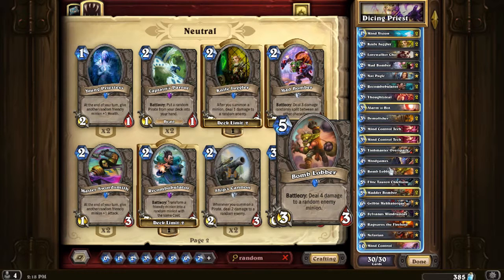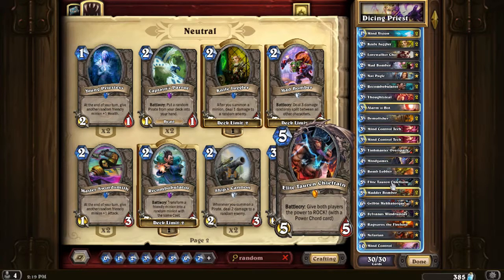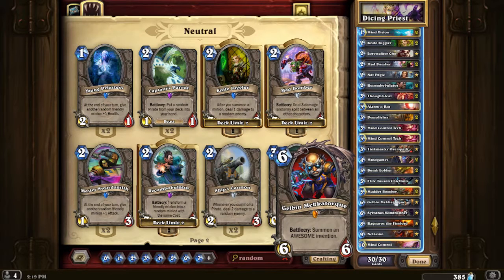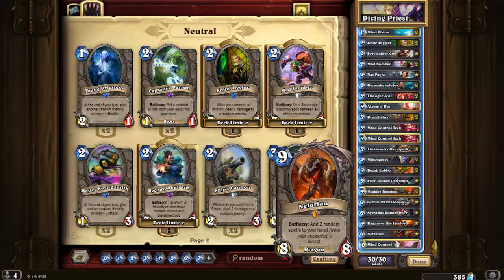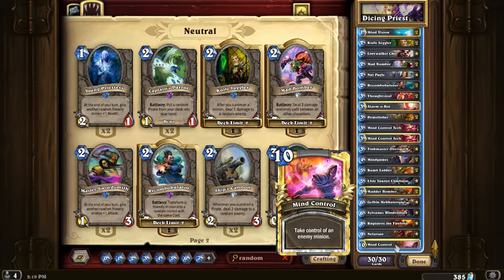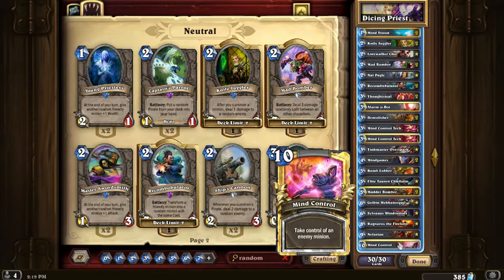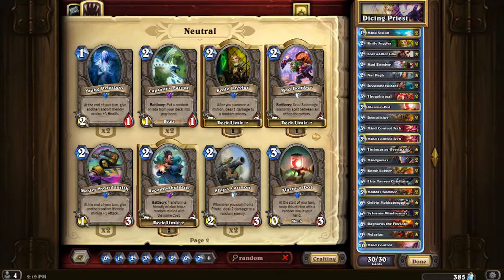Mind Games - random from the opponent's deck. Bomb Lobber - it's a 5-mana 3-3 which works really well with the Recombobulator. Plus it's a four damage battlecry to a random enemy minion. You can make it cheesy by having only one opponent on the field. ETC of course - random power rock card. Maexxna Bomber - six damage randomly split. Goblin Blastmage - random invention deck, can either help or hinder you. Sylvanas - take control of a random enemy minion. Ragnaros of course. Nefarian - two random spells from your opponent. And Mind Control - it's not random, but late game you might have a chance to take someone's Ragnaros or Dr. Boom.